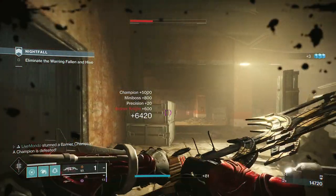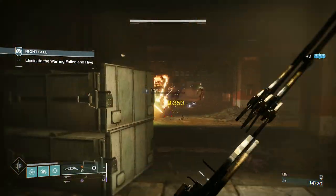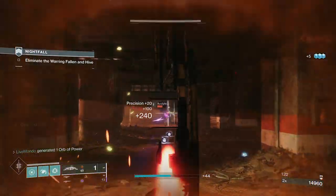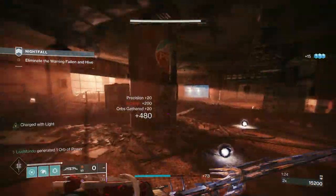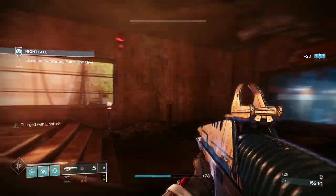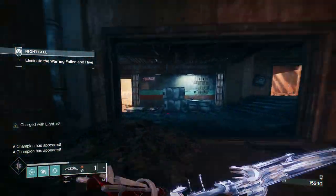Because one of this week's modifiers is Chaff, we're being a little bit more careful in these areas. Chaff basically means you have no radar. So I'm just checking behind me. You've got to make sure all the adds are clear before you move forward.